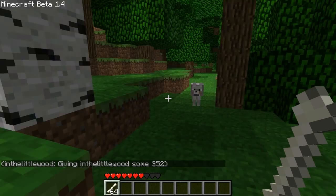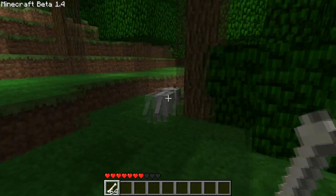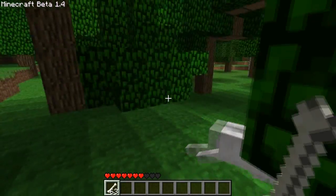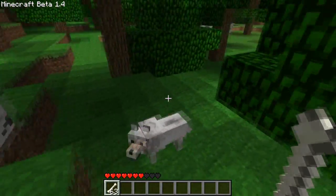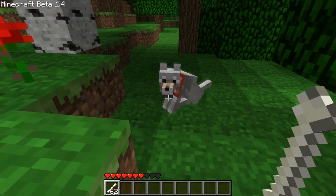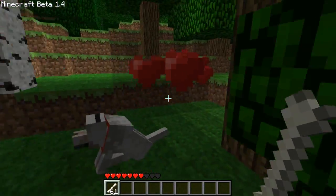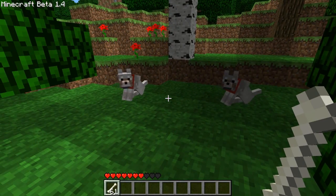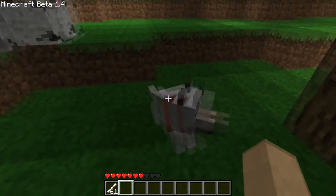You can do something called taming, which basically makes the wolf your pet. You'll notice at the minute it's not got a collar, but when I right-click on it with some bones it will get a collar and instantly become my pet. The black smoke means it didn't work; when it does work you get red love hearts appearing above its head — just like that! We've got ourselves a nice little wolf, named Patrick after last night. Oh, and there's a second one — Patricia!